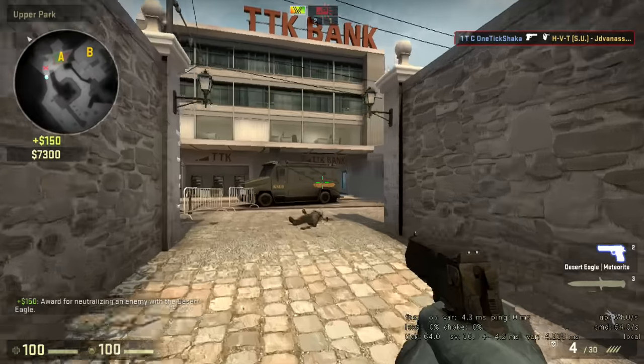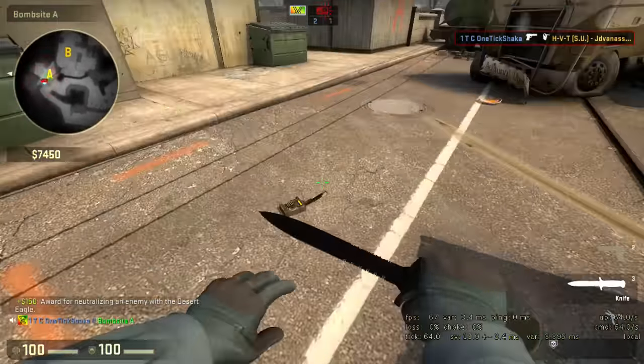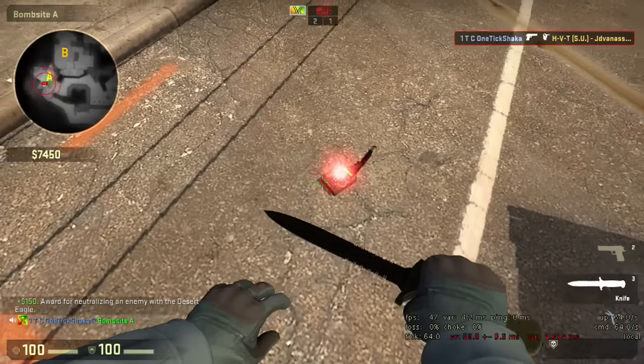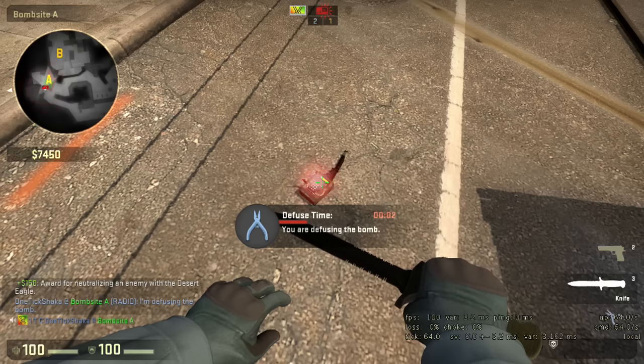When the moment comes, just click that bind and you have an easy find. This works for competitive as well as casual and will not result in any sort of a ban. So be happy! I hope that helps you out of a few tight spots.